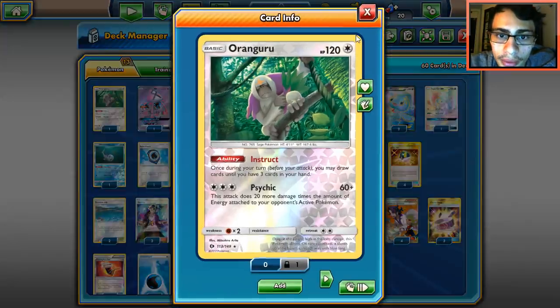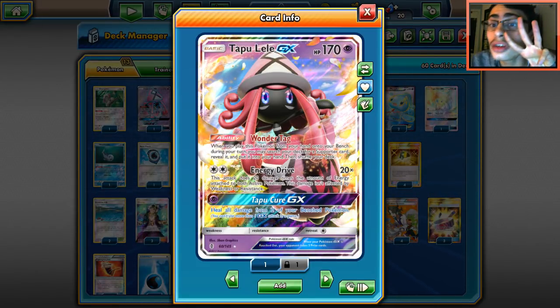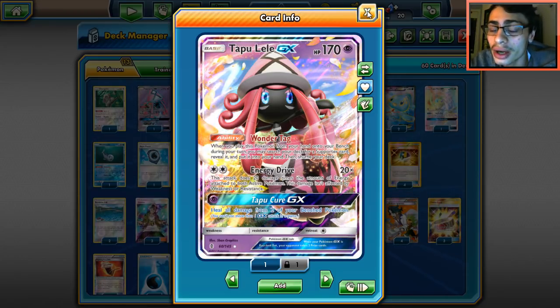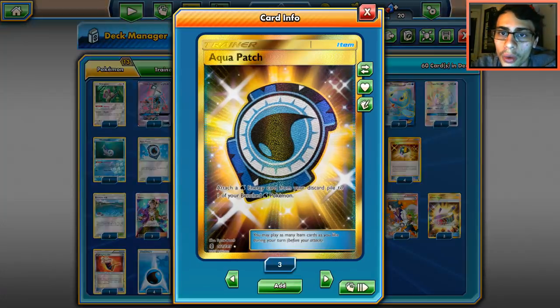We play one Oranguru for the draw utility. I'm going three Lele in this type of deck — I usually go two, but the reason I'm playing three today is because there are a lot of important supporters in here, the big one being Professor Kukui. Those are our Pokemon, so let's go into the items.